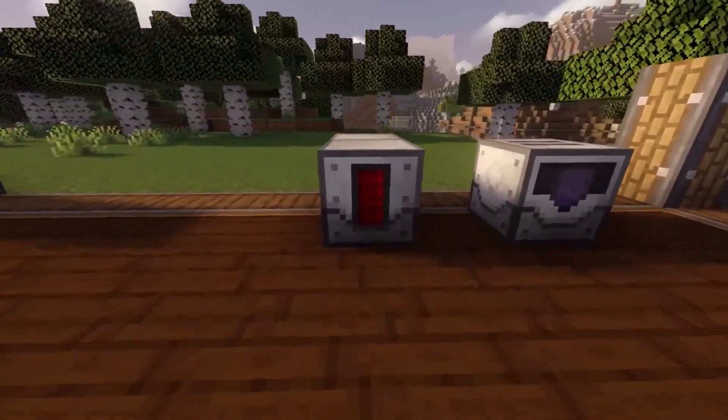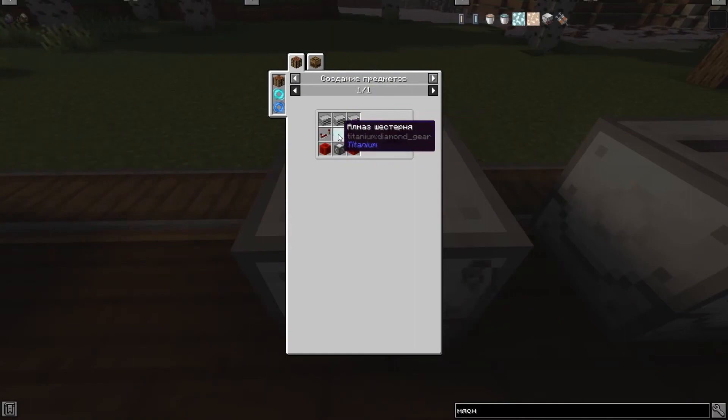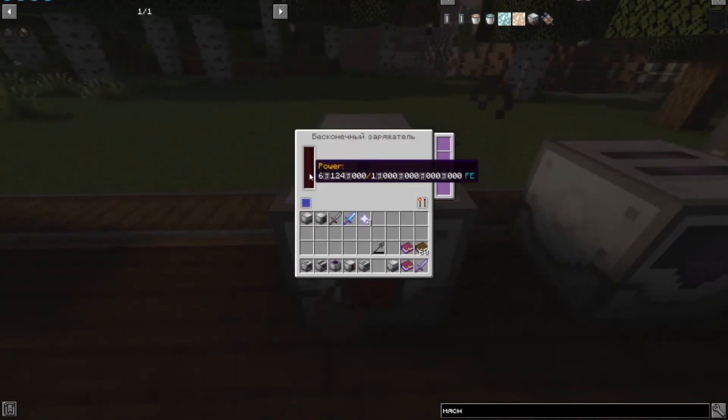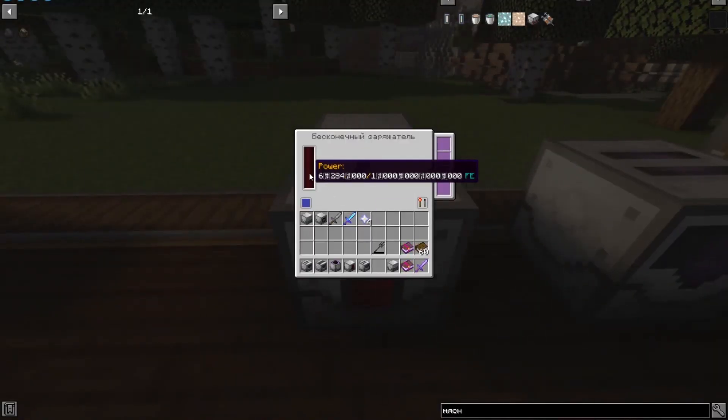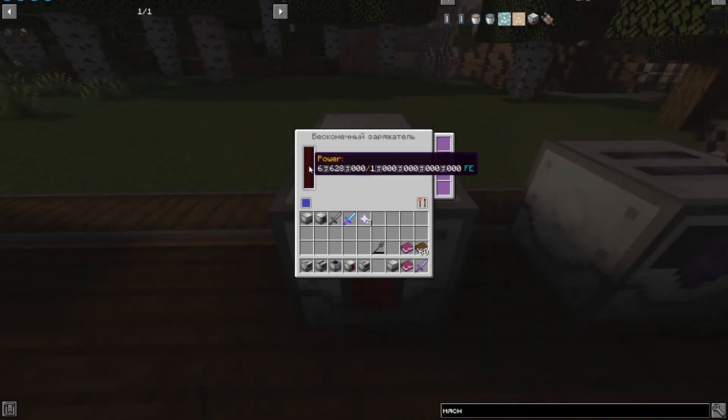The next item is an infinite charger. Here is its recipe. This mechanism has a very large capacity and quickly charges the object you place in it, instantly transferring all accumulated energy.